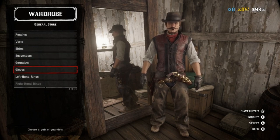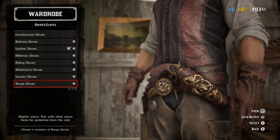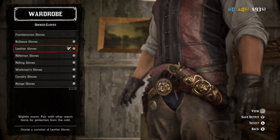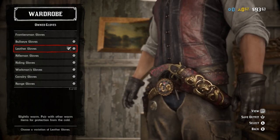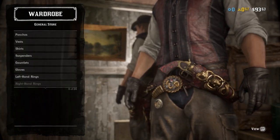Suspenders - we're not going to see them, doesn't matter. No gauntlets. For gloves, you want the range gloves in black. I believe that's about as close as we can get to John's gloves, but I don't have those in black, so I went with the leather gloves in black. Honestly, both kind of look the part.